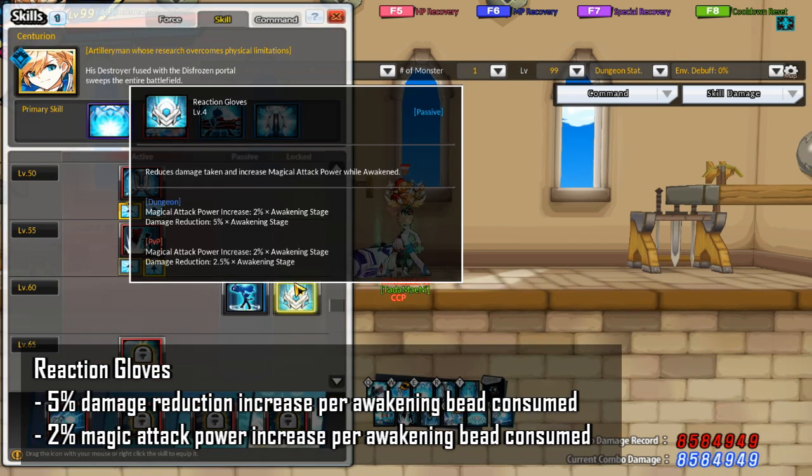The next passive I want to talk about is Reaction Gloves. This passive reduces damage taken and increases magic attack power while awakened, depending on the amount of Awakening Beads consumed. Basically, it's very important to be in 3-Bead Awakening for Centurion.